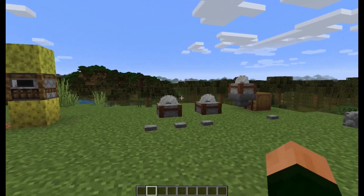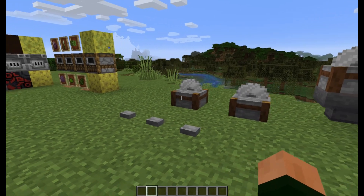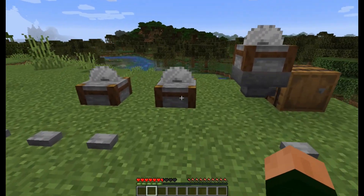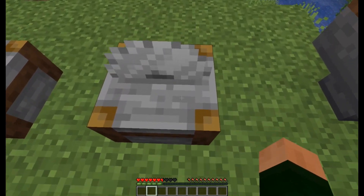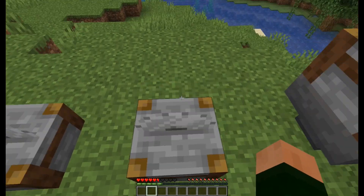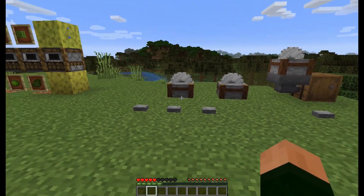Then the stonecutter. Look at it — it is a blade on top of a block. Why? If I go into survival, it will actually hurt me! That would make sense, right? It's a blade — a spinning blade that should hurt you.